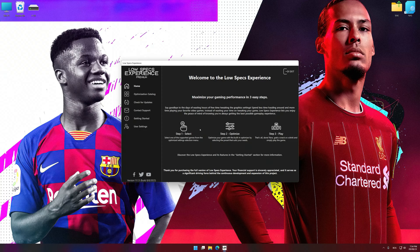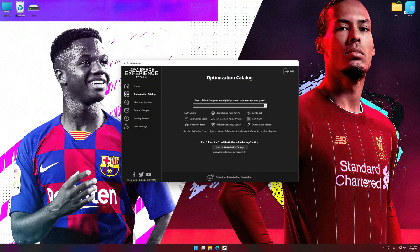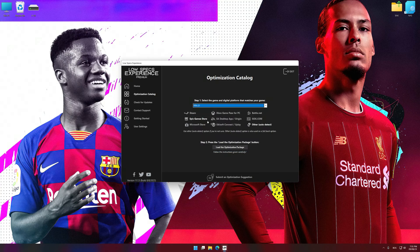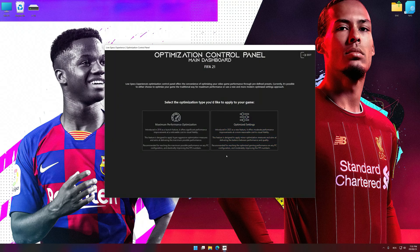Now select the optimization catalog, select the applicable digital platform and then select FIFA 20, 21 or 22 from the drop-down menu. Once done, press the load the optimization package. Low Specs Experience will automatically detect a supported game version on your system. Now press OK and the optimization control panel will load.